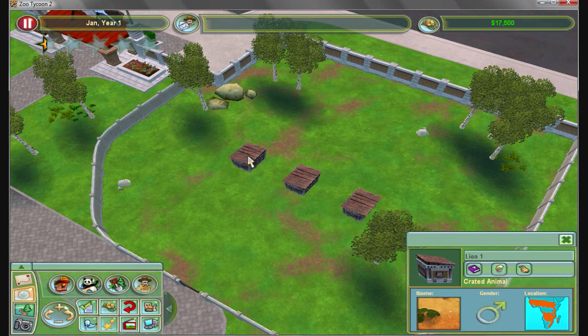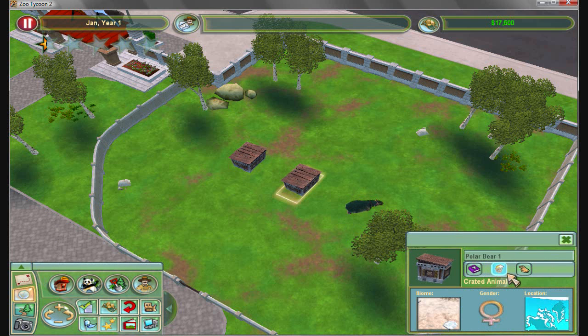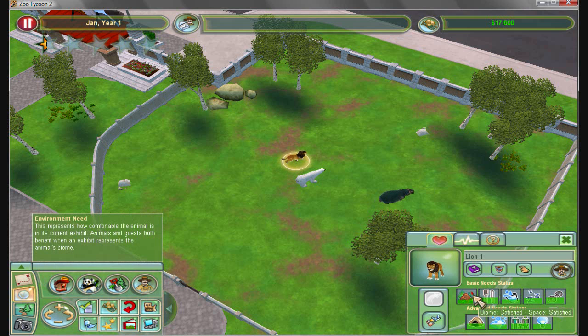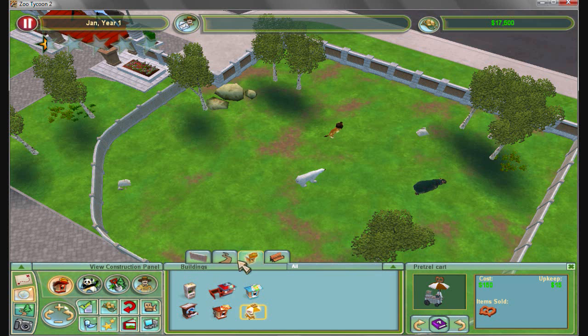I think these were the animals we were supposed to put in the exhibits. Well, those exhibits are now full, so I'm just going to put them here. Looks fine — we have a puma, bear, and lion. Let's at least make sure that they're exhibited okay. It doesn't mind the biome.